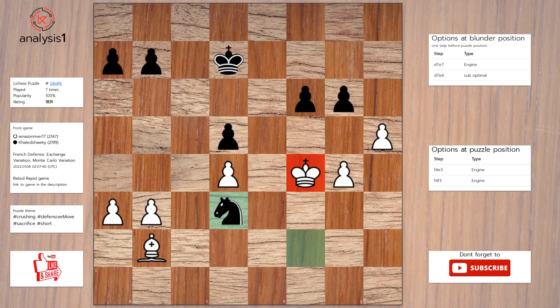Another puzzle. Here are the threats: there are no threats in this position. There are no checks in this position. Here is the solution to the puzzle: king to e3; knight takes bishop; h6.